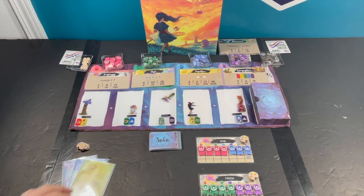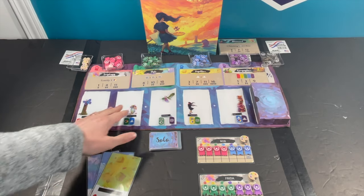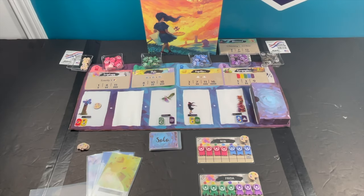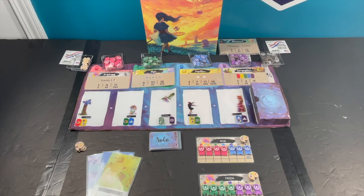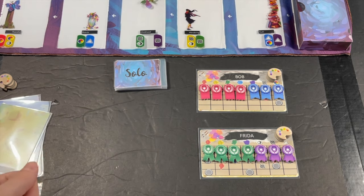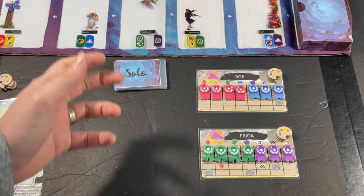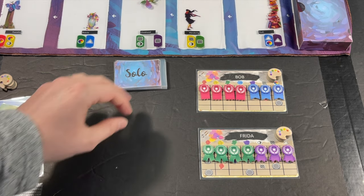You're going to go first and play just like you would in a multiplayer game - you might pick a card, leave an inspiration token behind, slide all the cards over, and draw a new one. After you've taken your turn, the AIs get to go. When it's the AI's turn, you're simply going to flip over a solo card and resolve each AI one at a time. So you'll flip over a card for Bob, resolve it, then flip over a card for Frida and resolve her card, then it goes back to your turn.